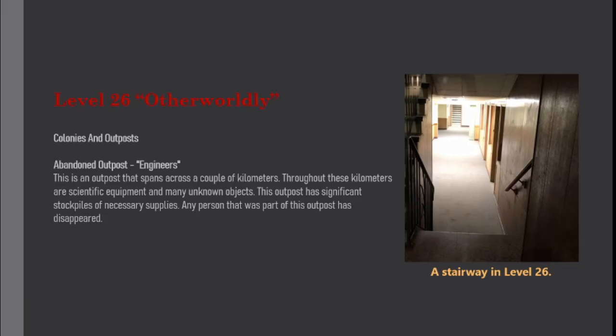Colonies and outposts — Abandoned Outpost Engineers: This is an outpost that spans across a couple of kilometers. Throughout these kilometers are scientific equipment and many unknown objects. This outpost has significant stockpiles of necessary supplies. Any person that was part of this outpost has disappeared.